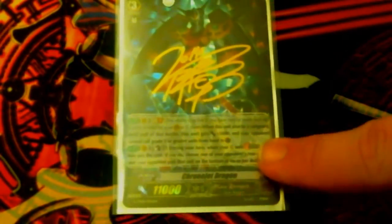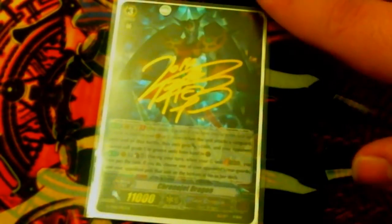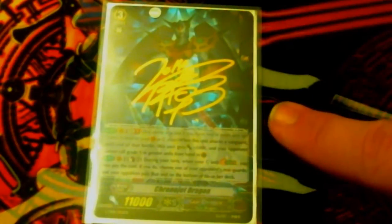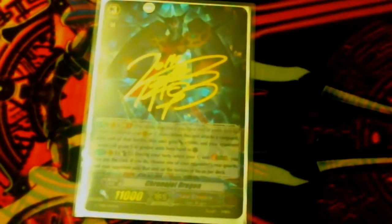Stride. In order to stride, first and foremost, you need to have the criteria met. First off, both you and your opponent have to be on a Grade 3 unit. Second, you have to be able to pay the cost, which is discarding cards whose total grade level equals 3 or more.